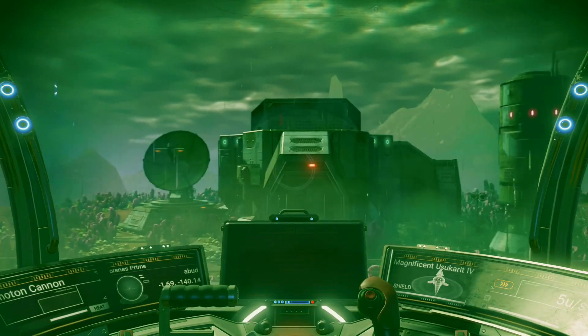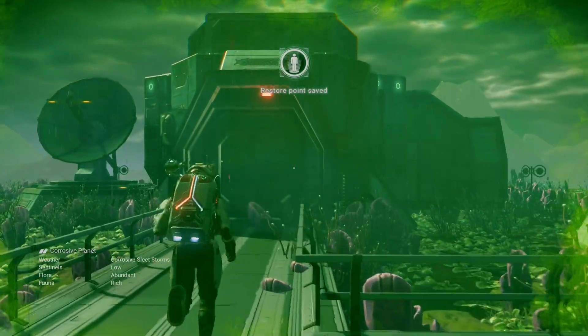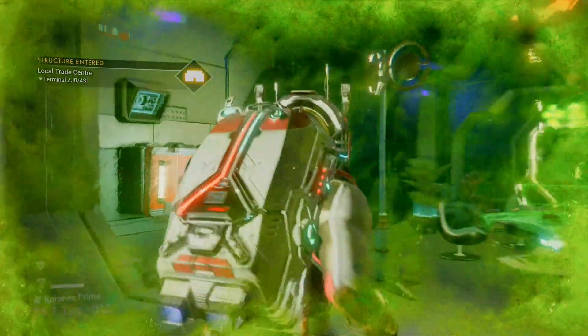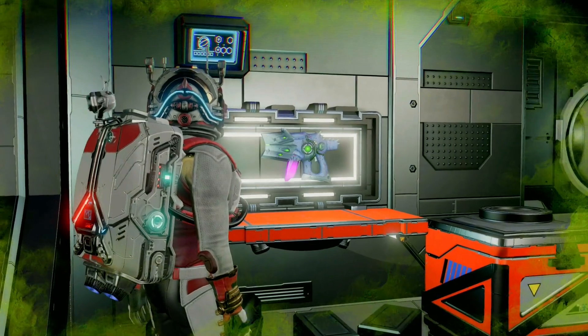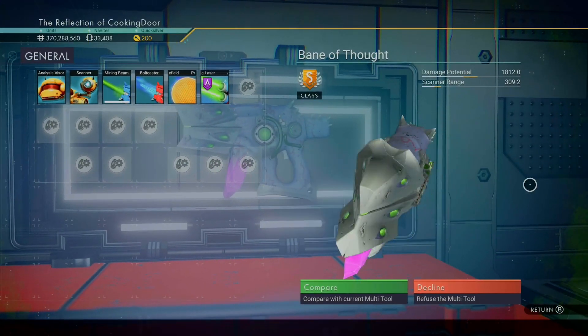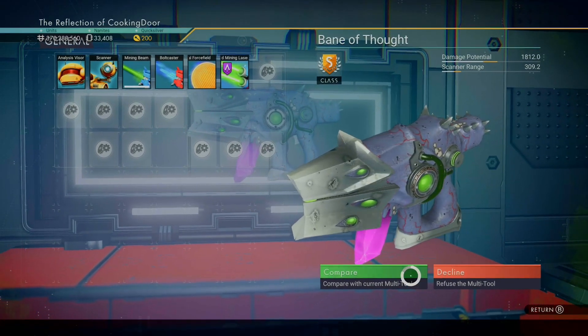When you arrive at the miner's settlement, get out of your starship and into the building to find a multi-tool in the cabin right here. It's a very cool looking multi-tool and matches Monday's squid perfectly. It has a base damage of 1812 and a scanner range of 309.2.